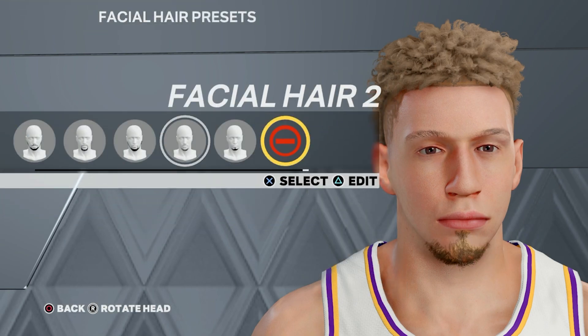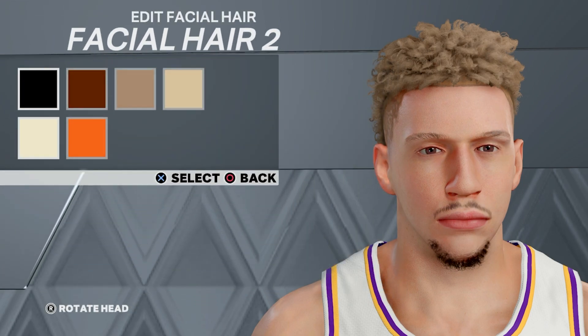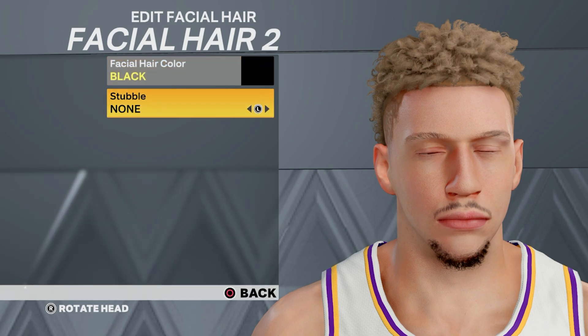For the facial hair, of course we need a little bit. Press edit and go to facial hair two. Press edit on facial hair two and change it to black. Then push double for none.